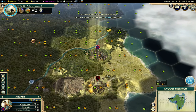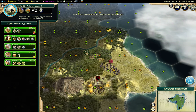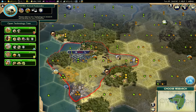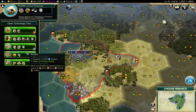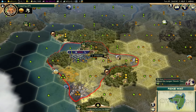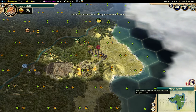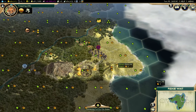Animal husbandry is done and we now have some horses we can find. We need trapping for ivory, truffles, and deer, so we'll go for trapping. Only 18 more turns or so for Stonehenge — we may get sniped on that, but possibly not. Even if we do get sniped, we'll end up with a gold boost as a result, which isn't as efficient as collecting gold but is certainly better than nothing.